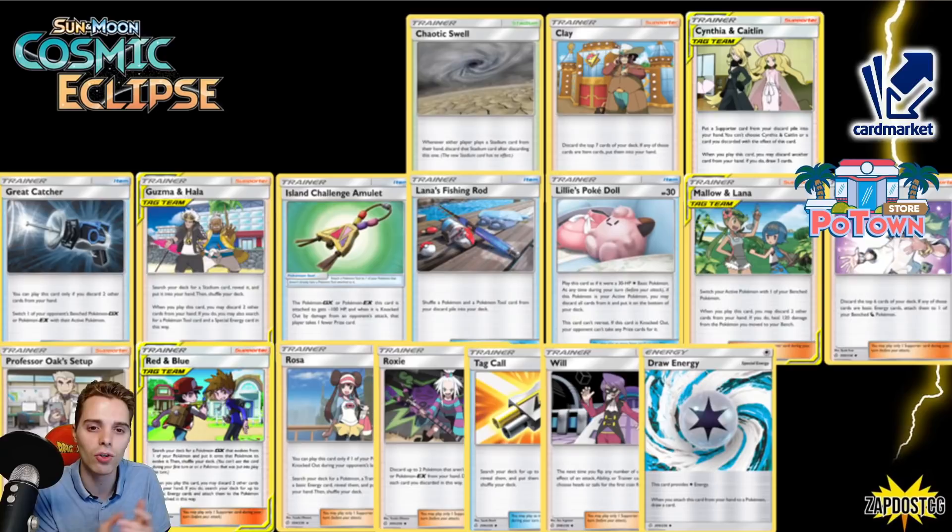So to recap: Jirachi is gone, Reshizard is gone, Pikarom is gone, Mewtwo is gone, ADP is gone — a lot of powerful archetypes are now getting shoved to the side. Stall decks are going to cry — they're losing their Excadrill, they're losing their Lily's Poképlush. But stall always finds a way to come back — look at Sander Wojcik, he's like a genius in that department.